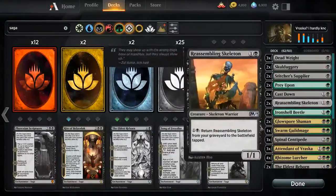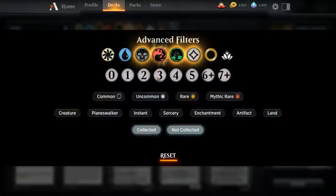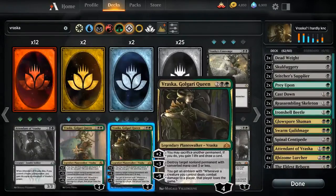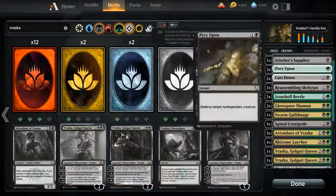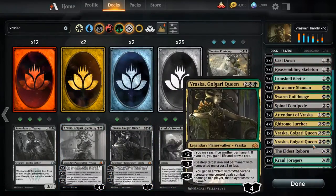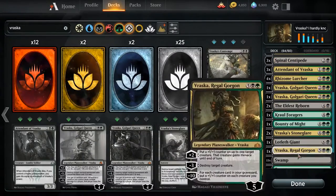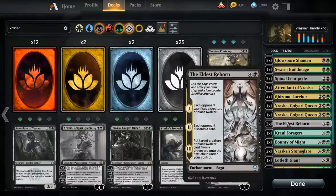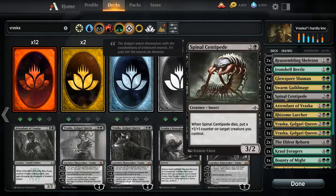Now we're getting a lot more graveyard stuff. Let's get the Golgari Queen — get both of them. So it's two of her. I feel like we have to keep this one in — it's required, right? Which then the attendant is at least better because there's more chances to hit her trigger, even though it is on death.